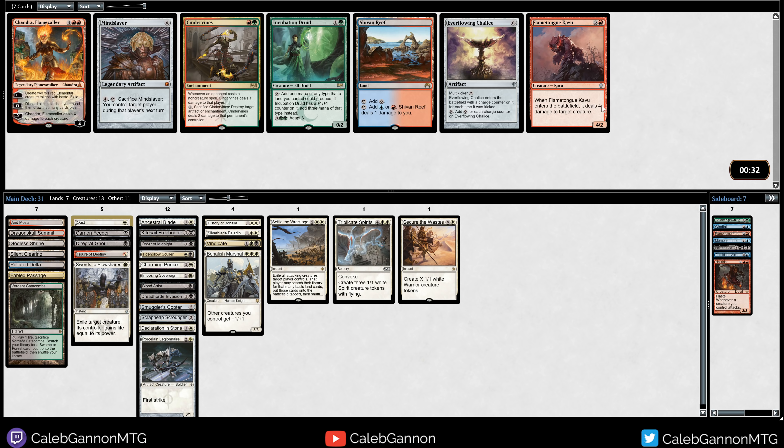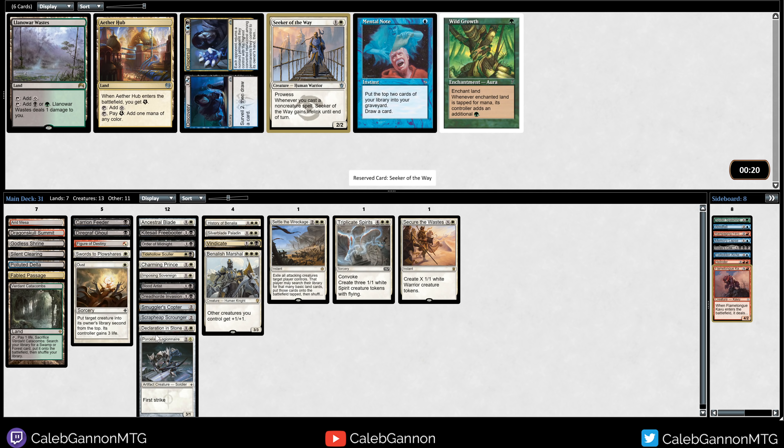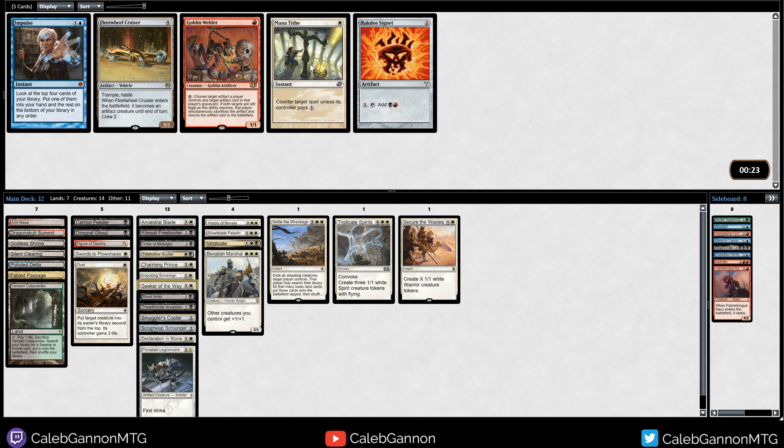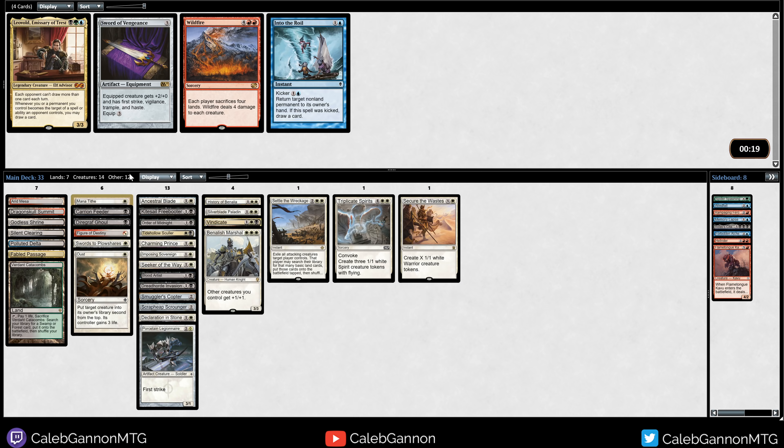There's a Flametongue Kavu. I'm not gonna play Mindslave or Chalice, so I'll speculate on Kavu - I don't think I'm gonna get there though. Seeker of the Way - do I have a lot of non-creature spells? 1-2-3-4-5, I have some. So in some matchups this card is gonna be phenomenal. It's probably better than Aether Hub too. We got both - Mana Tithe and Fleet Real Cruiser wheeled. I think I like the Tithe in this cube just because every deck is gonna be so good that mana consistency is important. This does hit hard, but I think I want the interaction.